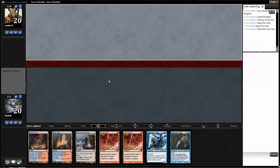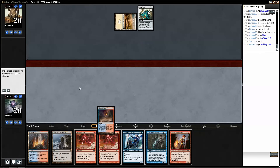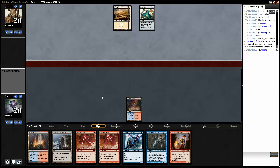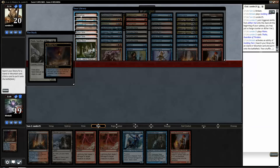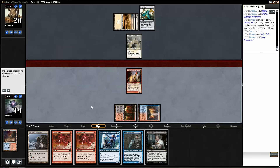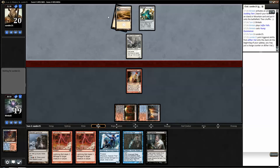The Vial — yep, alright. That's great. So this will probably get like Blood Crypt. I'm just gonna fetch now. And the Thoughtseize — not too shabby. I would have thrown out the Pyromancer. He could have a great many things — like Ghost Quarter or Arbiter, for example.